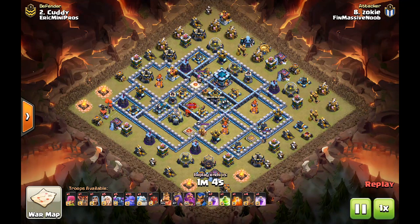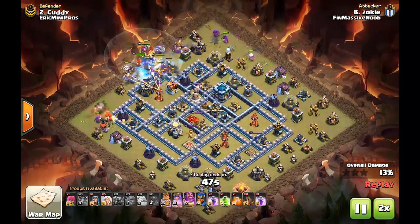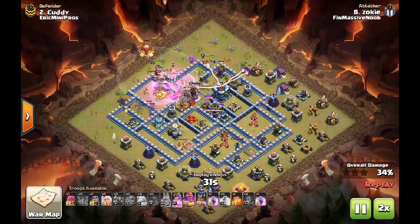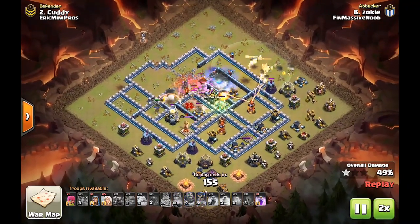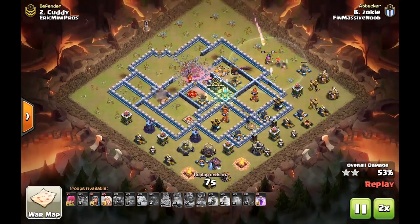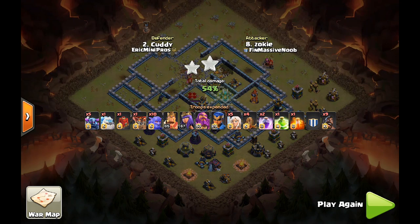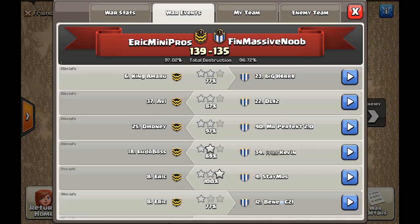Attack number three of the entire war is the second attack on this base. It looks like they've gone with the Pekka Smash with the Quake and Jump Spell. Since this is a spam attack, let's 2x through it and take note of different things that go wrong. The Quake was misplaced, but that was fine — only the queen was the important troop that left. But it looks like everything in the middle just collapsed. Maybe the healers also left, and we also had some black mines in that area as well.